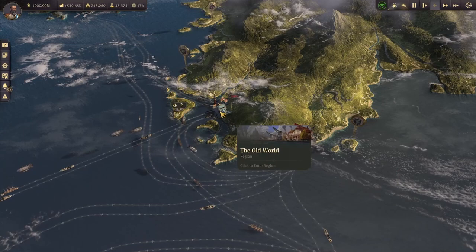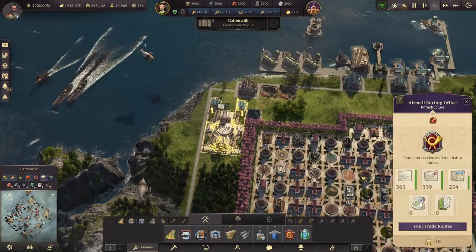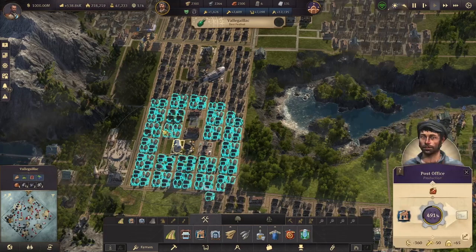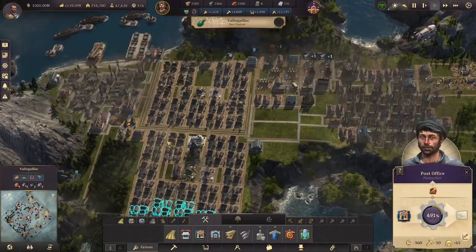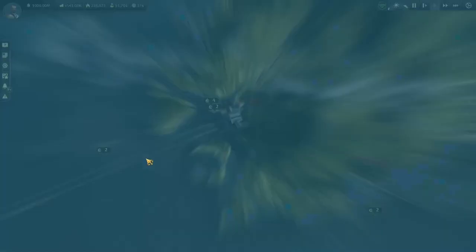One thing I did not realize is that Cape Trelawney is technically in the same region as the old world. So if you are trading between these two regions it's not international mail — it is regional mail. So we have our main city here and we now have lots of post offices and lots of airships taking mail from islands and dropping it off at Catwick, simply shipping in mail that is produced on producing islands to our consuming island.